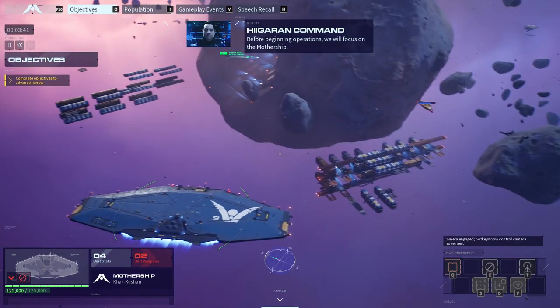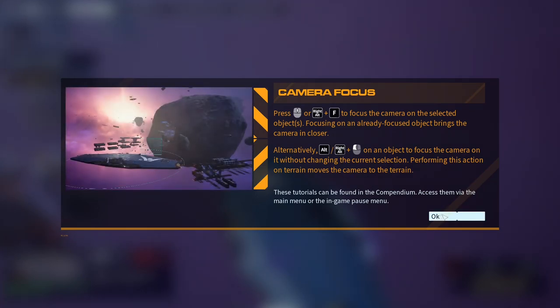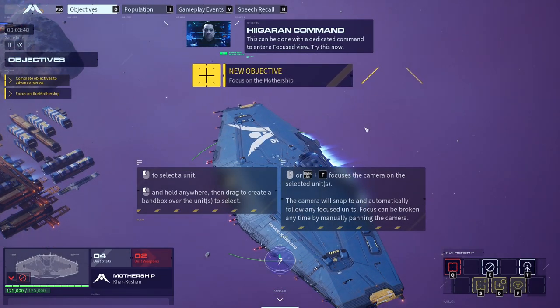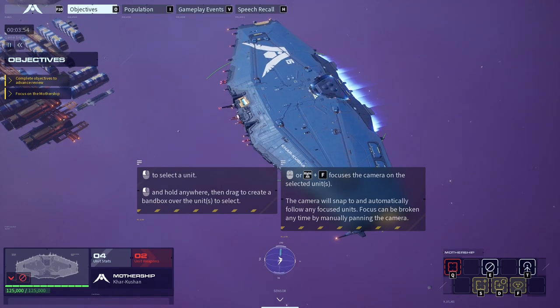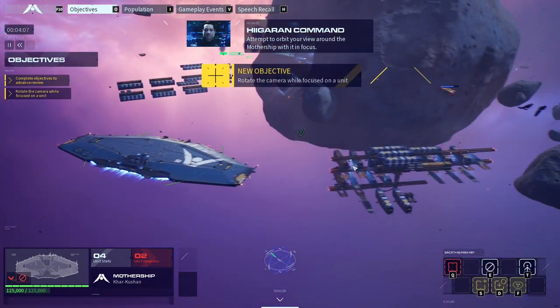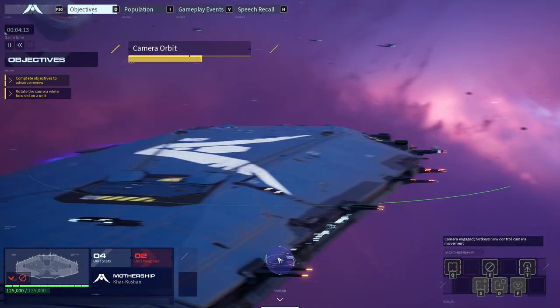Before beginning operations we will focus on the mothership — yes, okay, let's start playing. Oh my god. It literally meant 'focus.' This can be done with a dedicated command — right alt. What the... Okay, select the unit. I'm selecting the unit. Right alt plus F. There we go. When ships have been focused on, your view will be set to orbit around the subject — attempt to orbit your view, or mouse 3. Look at me, I'm doing it.